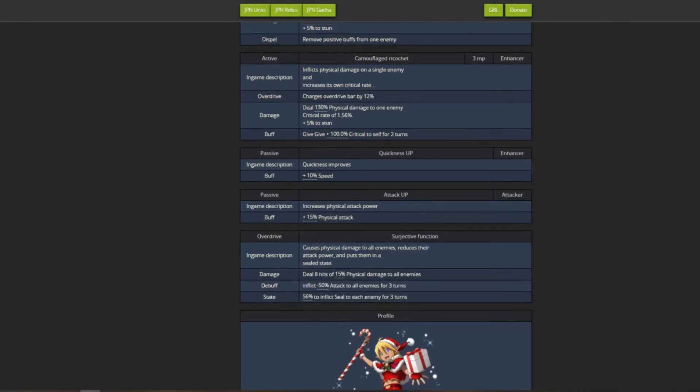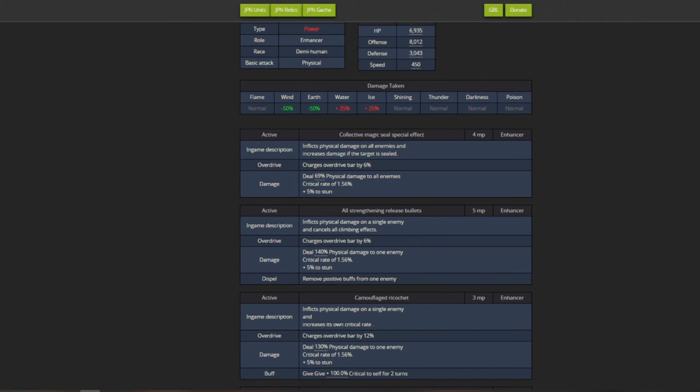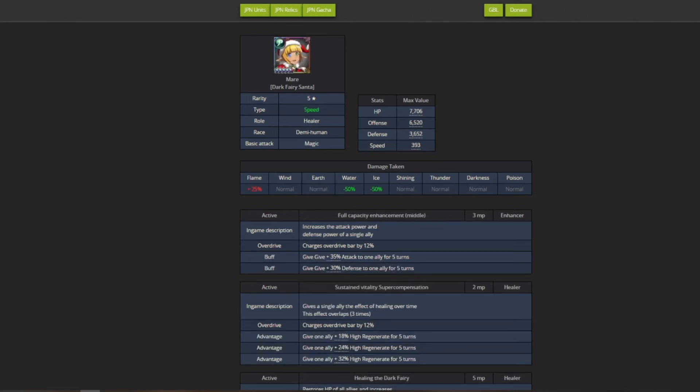Overall, Aura is not a bad unit. On the JP tier list, Aura was placed at B tier because the skills don't really stand out besides the 100% crit buff. I could see it going up to A tier but not higher, mainly because you have to build a team around this unit. You're combining the crit increase with the AOE or overdrive rather than spamming one skill repeatedly, so it requires setup.